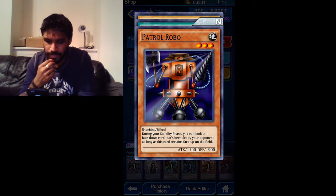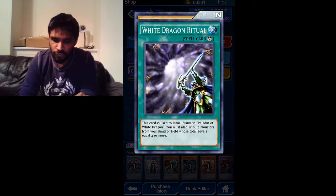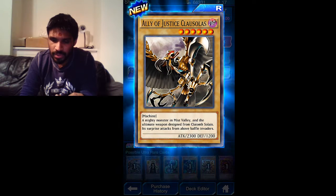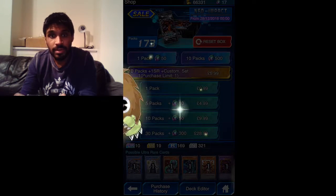Patrol Robo - okay, not bad. White Dragon Ritual - Paladin of White Dragon! That's what you use to ritual summon the Paladin of White Dragon - it needs to be equal to four stars. Ally of Justice Clausolas - look at this, this has some pretty good stats.